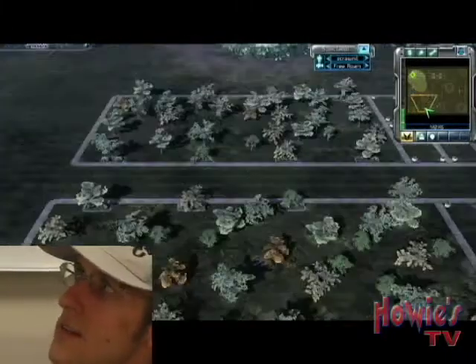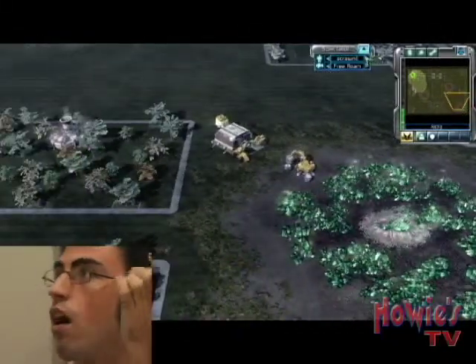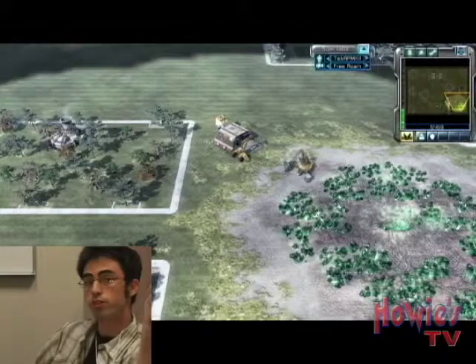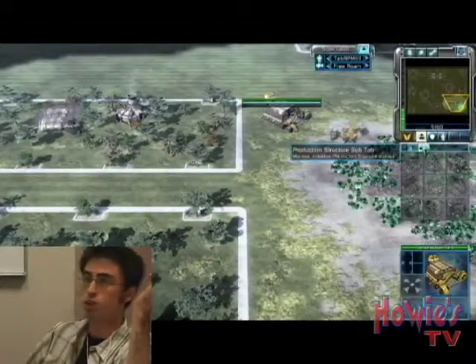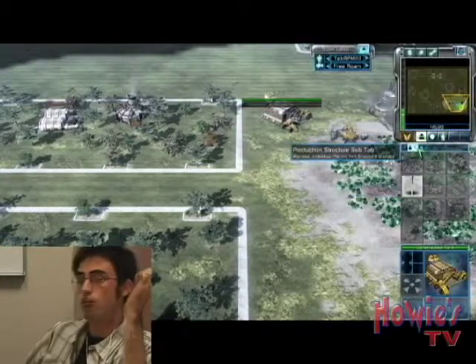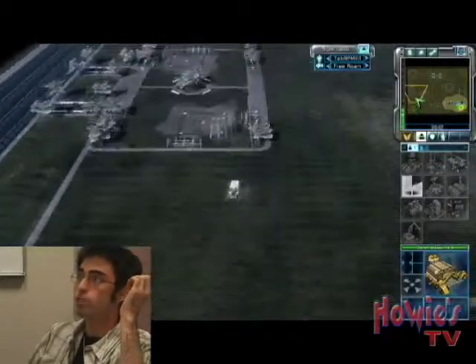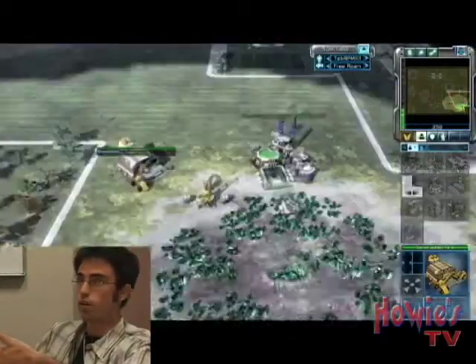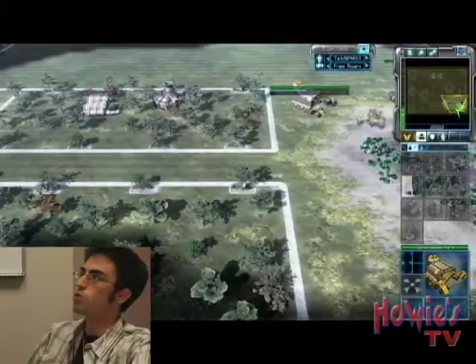Because I need to get those tanks out — I knew he was going to rush. My strategy as GDI, because he went random, I went for a one-base rush strategy: quick predators, get in as fast as you can, and take out his blue harvesters. The problem when you do that as GDI instead of Nod — I usually do this rush with Nod — the predator tanks are extremely slow. So by the time they got there, they were almost useless.